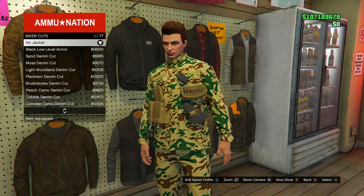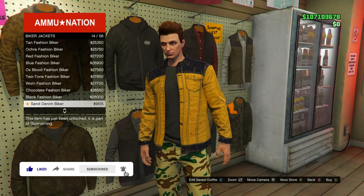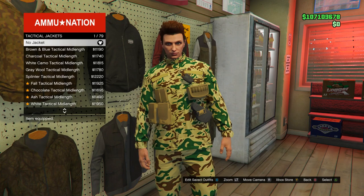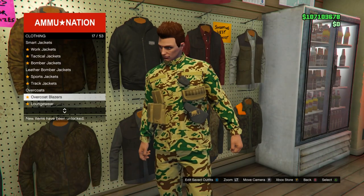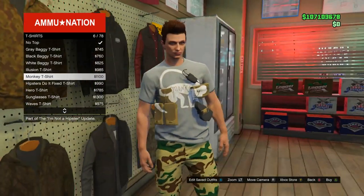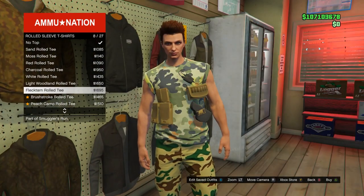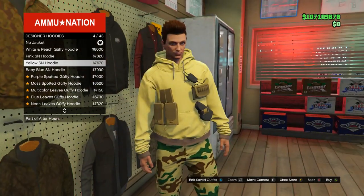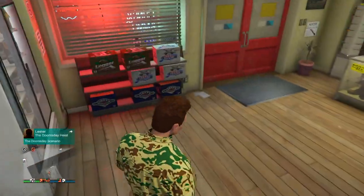Now you'll see this works with different jackets — biker cuts, biker jackets, racing jackets, tactical jackets, and bomber jackets all have the pouches merge onto them. It also works with t-shirts, which is huge — the t-shirt design actually goes on the actual pouches as well, which looks really cool. Rolled up t-shirts work too, and designer hoodies and regular hoodies as well, so there's a lot of different tops you can pretty much match this up with.